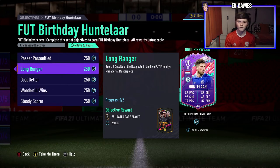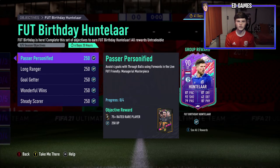You can link a third one if you can score an outside-the-box goal with a Dutch player. And then if you can assist with a through ball to that Dutch player who scores an outside-the-box goal and is from the Bundesliga, then you're going to get all of those done together. So let's take a look at some of the players you should use to get this done.